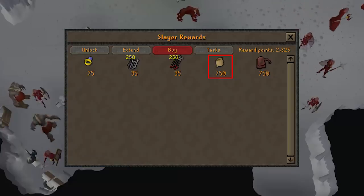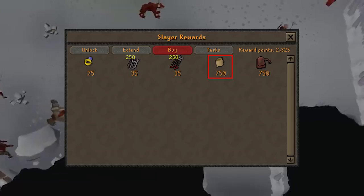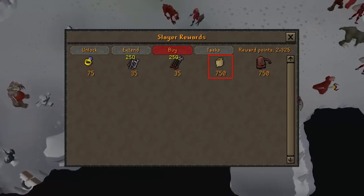The only thing I suggest actually buying from a slayer master is the herb sack for 750 points. It holds 30 of each grimy herb, and I take it with me pretty much everywhere I go because the herbs give you a nice little boost in profit as you pick them up along the way.